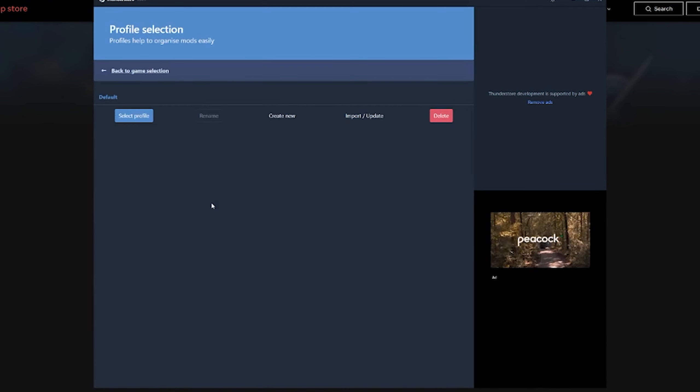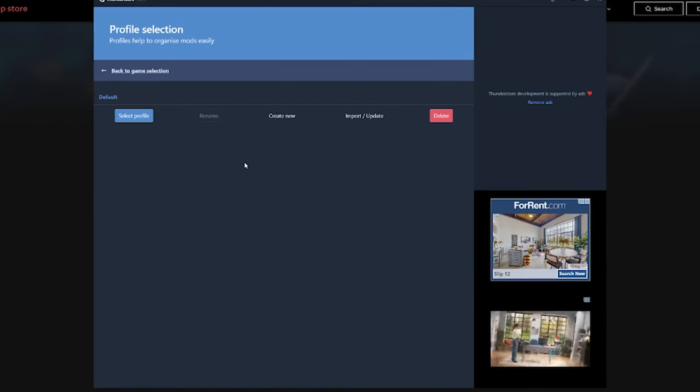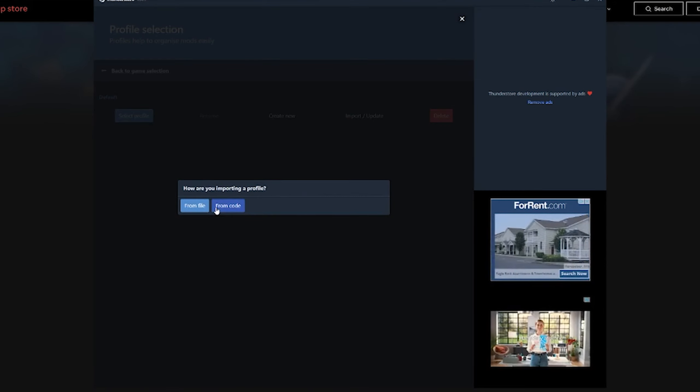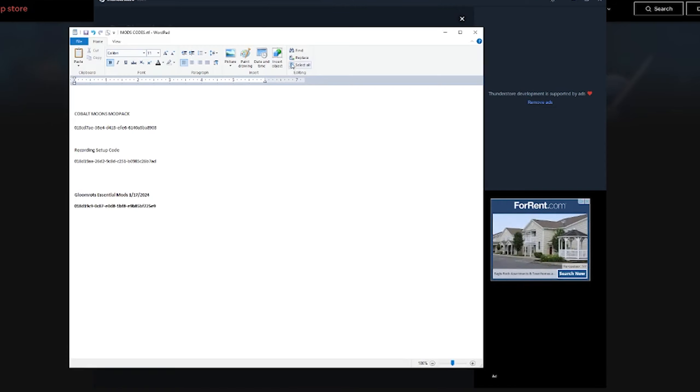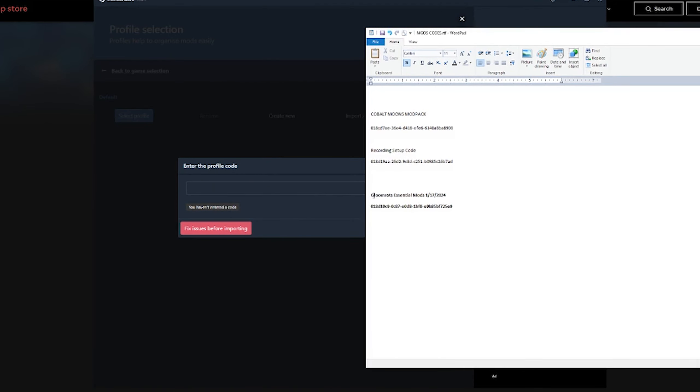Now here you can do two things. You can make your own profile and download your own mods through ThunderStore, or you could use the code that I'm going to give you, which is my essential mod pack. So what I'm going to do is go to Import, Import New Profile, From Code. I have a list of codes here for mod packs — we're going to be using GloomRot's Essential Mods, and I'm just going to copy and paste this code.